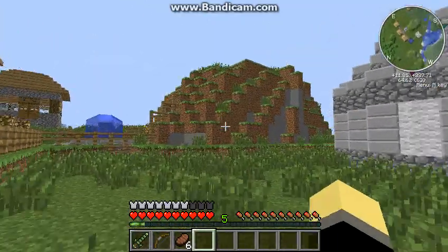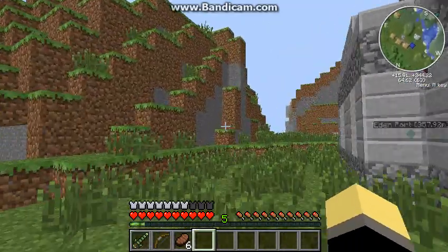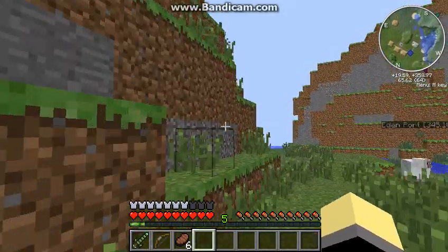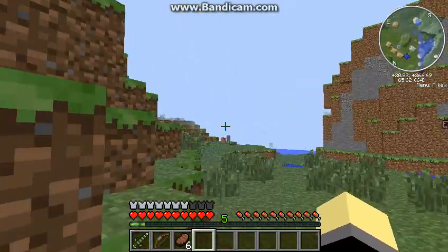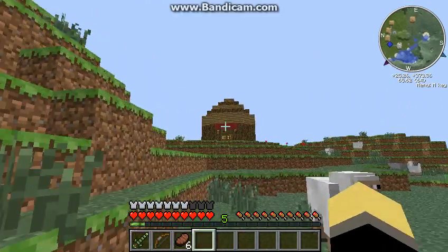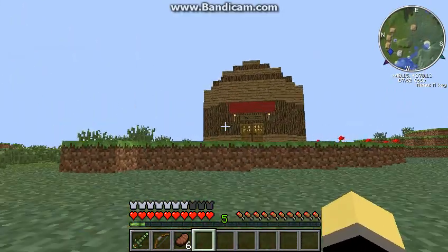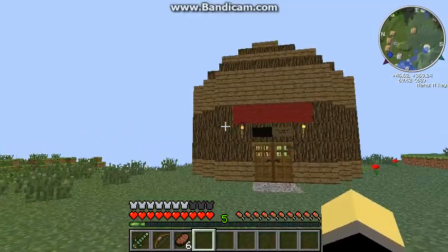There's something over here I gotta show you guys. It's not so important, but I still wanna show you it. This is the Edenburg barn. It mainly houses crops.